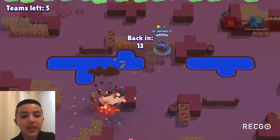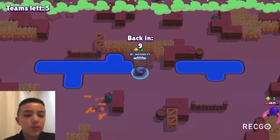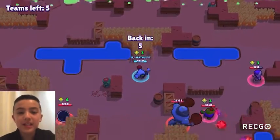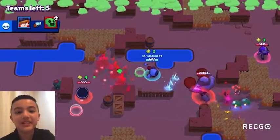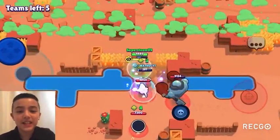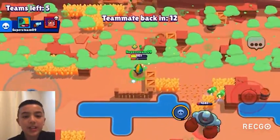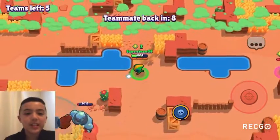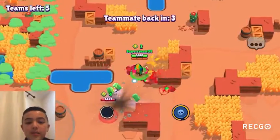At 9 we have Tick, dropping two spots. Tick provides a lot of control, has great range, and is really good on the lane maps. He's also considered the worst thrower in Siege — and throwers are just really good in Siege overall. At 8 we have Frank, staying at the same rank. Frank is really good at collecting bolts with his super-high HP.